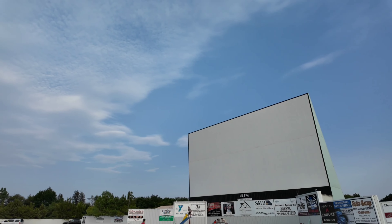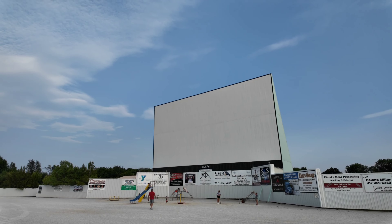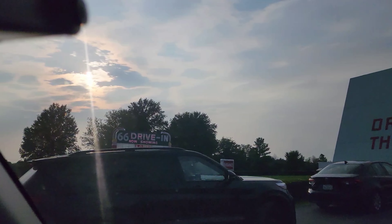We are back at the 66 Drive-In in Carthage, Missouri. We're going to watch Twisters tonight. I did bring Annie with me — you can see her back there chilling out — we're going to watch the movie at the drive-in. Now I'm a huge fan of the original Twister movie — kind of a scary movie to me because I'm not a fan of storms. So this one I had to see. What better place to enjoy it, since I was going to be up this way anyway, than come to the drive-in and watch it.